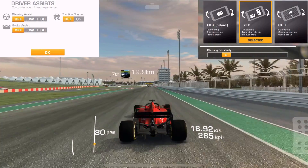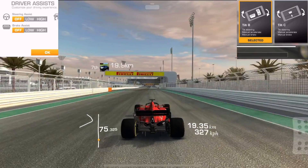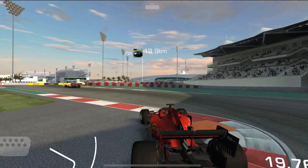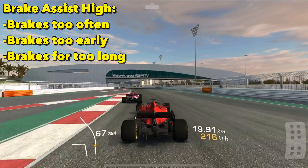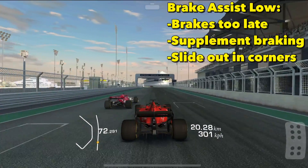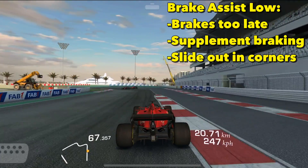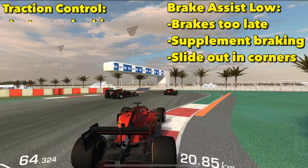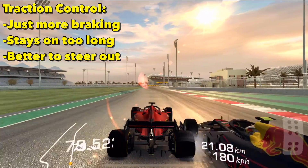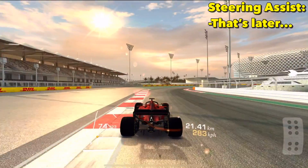Let's get into settings. I have all of my assists off. I use tilt-B controls and sensitivity 2. To do this type of racing, you really do need to have all of your assists off. Brake assist high will come on too often, too early, and it will stay on for too long. Brake assist low comes on too late, so you have to supplement the braking by braking early or you slide out on the corners.